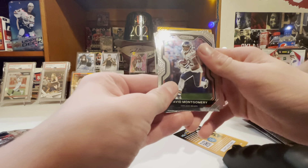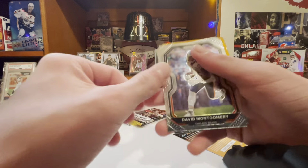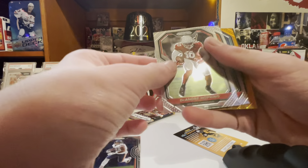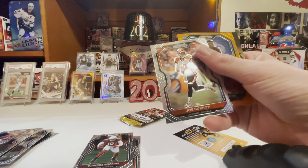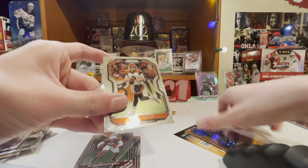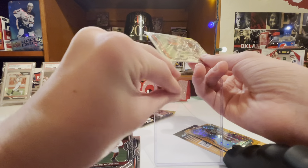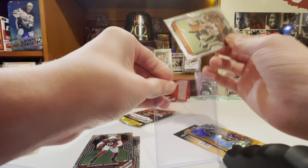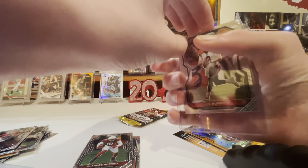Need something good. Orange disco is a rookie - David Montgomery, DeAndre... Joe Burrow! There we go. I told you we're pulling fire. I knew it.